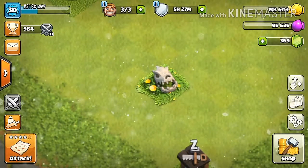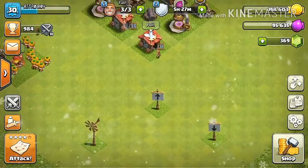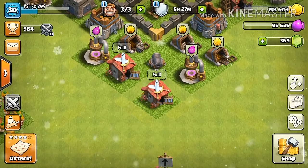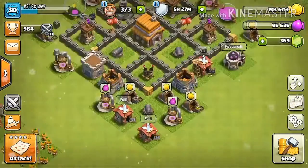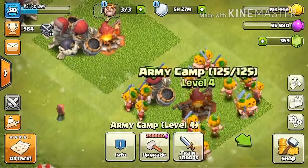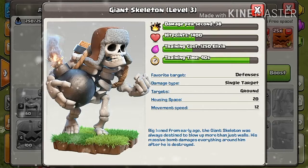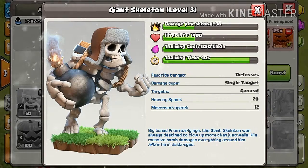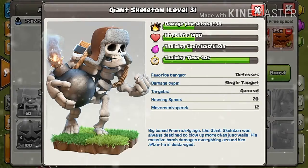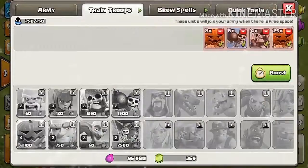Thanks for tuning in to this brand new episode on the channel. Today I will show you some updates done by COC a couple of hours ago. They have just added two new troops: the Giant Skeleton and the Pumpkin Barbarians, which have been released alongside the Giant Skeleton.